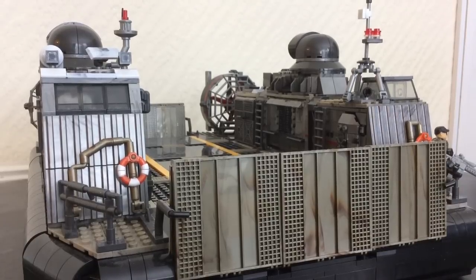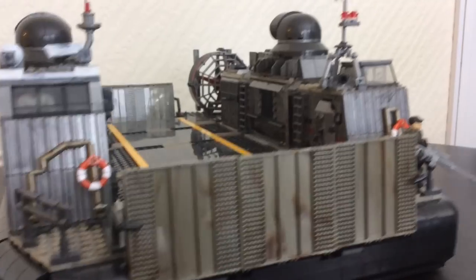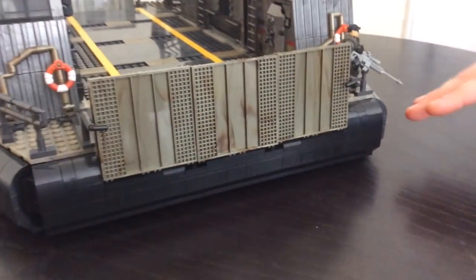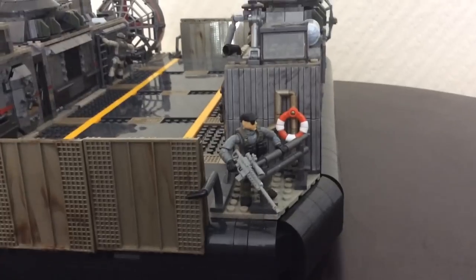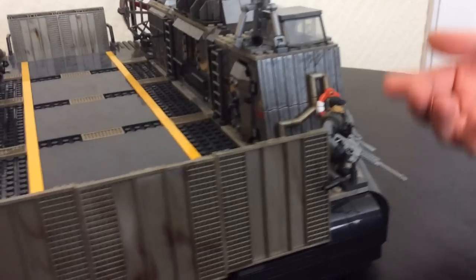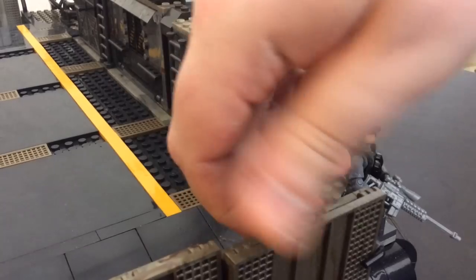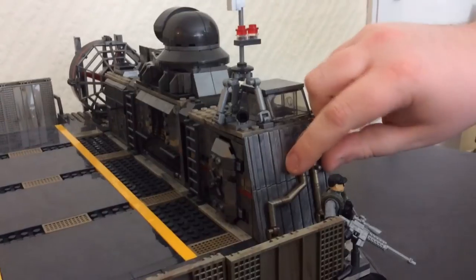Moving on to the hovercraft itself from front to back. It's a massive set with a huge skirt piece and large railings that figures can clip onto. There are brilliant little life raft pieces that clip onto the sides and can be pulled off. The attention to detail is superb.